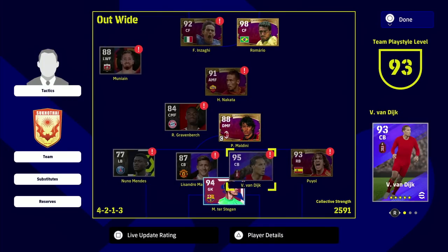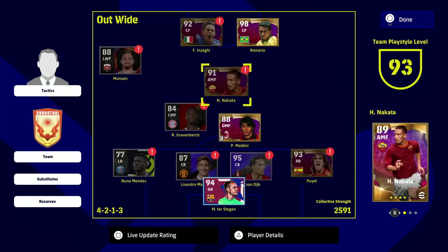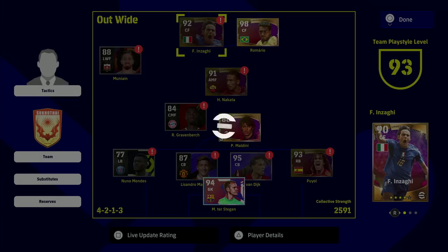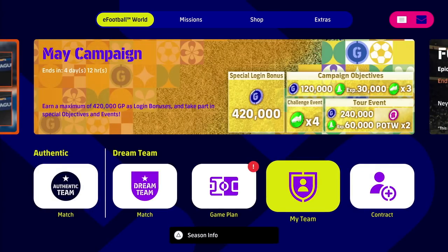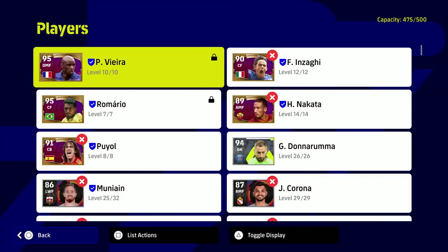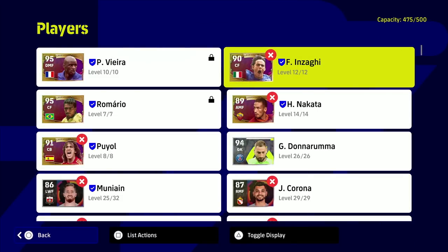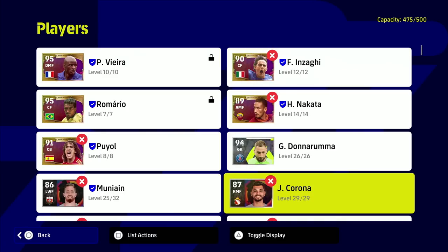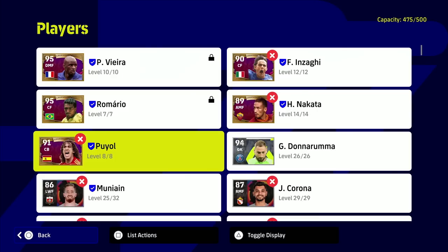When we go in here, you can see these players have been with my club for the last 365 days, meaning a full year has passed since I first signed them. Players like Inzaghi, Nakata, Munayin, and Puyal - we can't play with these players because they're out of contract. Going back to the team sorted by first sign-in, you'll see Inzaghi, Nakata, Puyal, Munayin, Corona - all with a little X beside them indicating they are not under contract and not eligible to play.